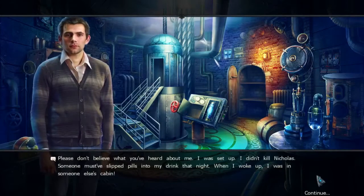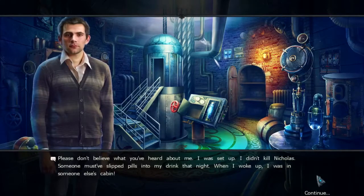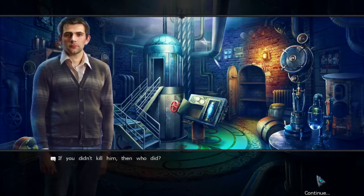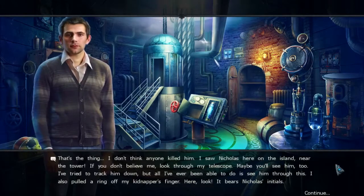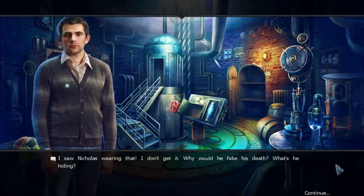Hello — I don't believe what you've heard about me. I was set up, I didn't kill Nicholas. Someone must have slipped pills into my drink that night. When I woke up I was in someone else's cabin. Sure you were. If you didn't kill him, then who did? That's the thing — I don't think anyone killed him. I saw Nicholas here on the island near the tower. If you don't believe me, look through my telescope, maybe you'll see him too. I also pulled a ring off my kidnapper's finger — it bears Nicholas's initials. I saw Nicholas wearing that. Why would he fake his death? What's he hiding?